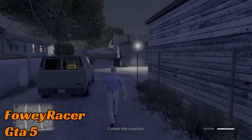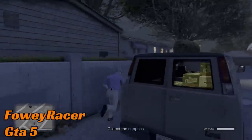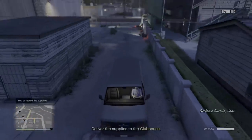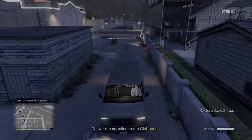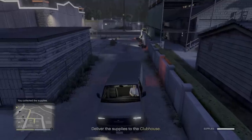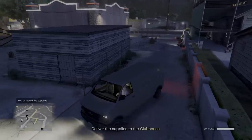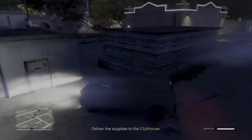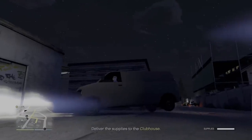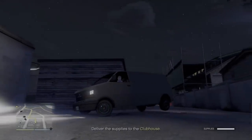Now we stick with GTA 5 for our next clip. The mission is simple — just collect this van full of supplies and drive it to a location some six miles away. Should be straightforward. But the game physics has given up. I don't quite know what's caused it, but the back of the van for some reason has been lifted up, and this makes it rather difficult.